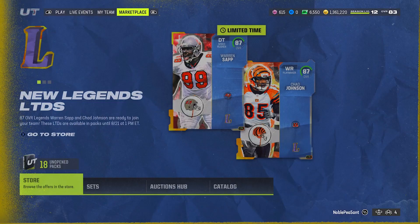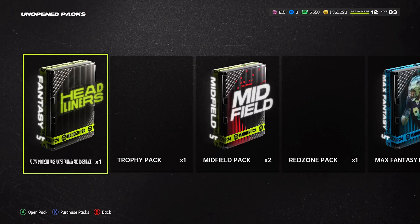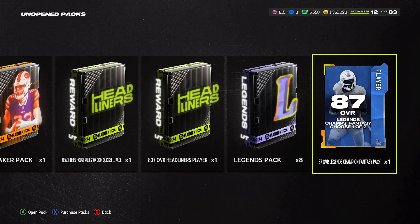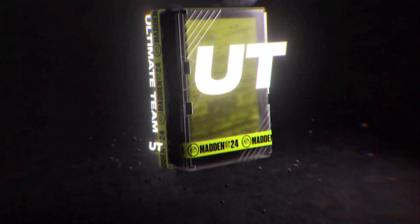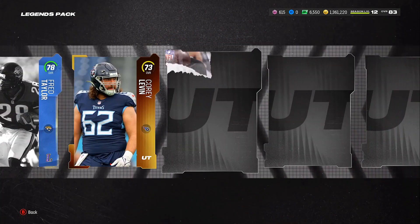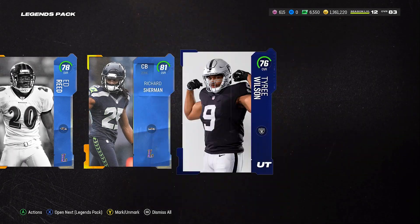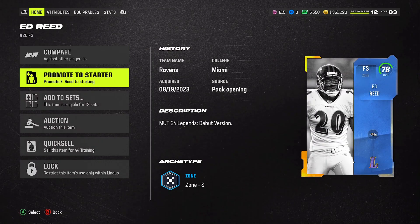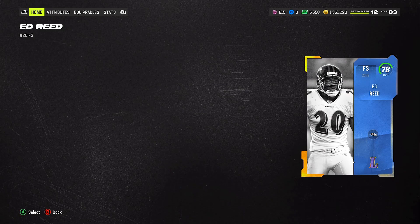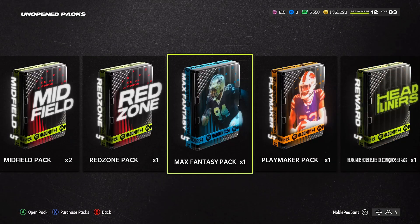Let me back out real quick — I want to check the launch pack too since I think that's guaranteed 84 plus. Let me also check the legends packs here and see what these cards are going for. The 78s are set pieces going for about 4k, and the 80 overalls are going for about what you'd expect.